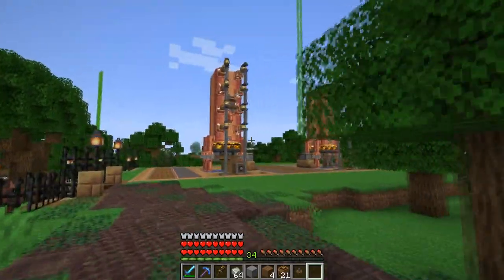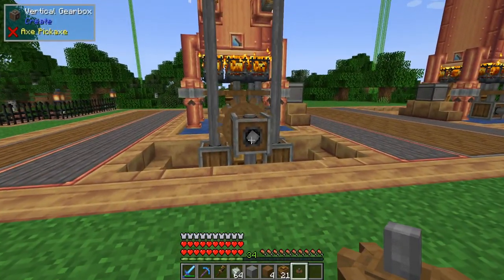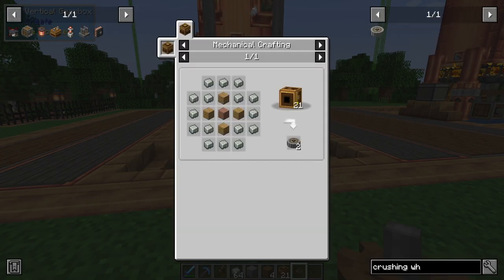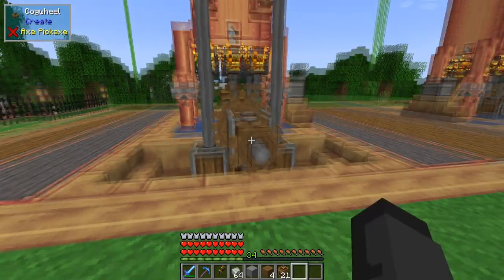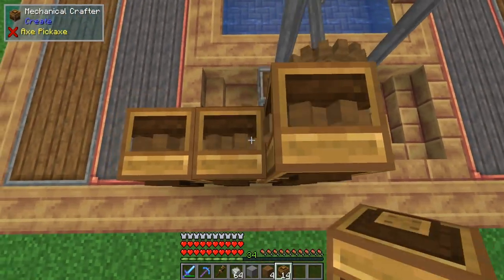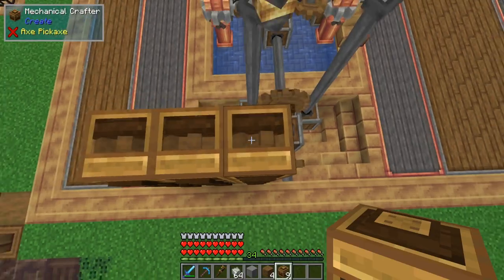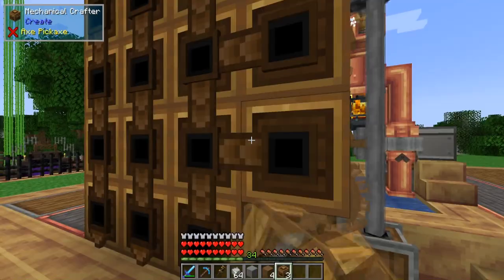To make crushing wheels you need a decent supply of rotational force to power mechanical crafters. In the last video we set up these steam boilers — if you're unfamiliar, go check that out. To craft crushing wheels you need 21 mechanical crafters. We put a small cog to power them, place three down, and build the center column five high.